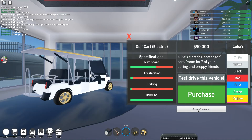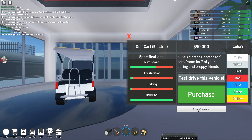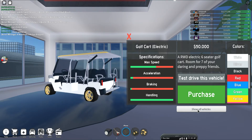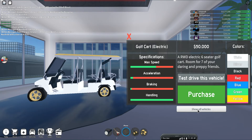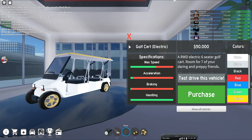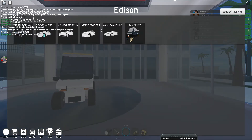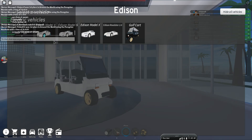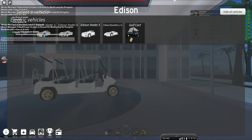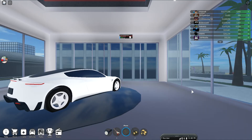Why is a golf cart here? It says 'Electric six-seater golf cart, room for seven of your daring and preppy friends.' Okay, I'll click over here — that's the one we're buying. The chat is a little in the way. Cars show at spawn — okay, I'm getting this instantly.